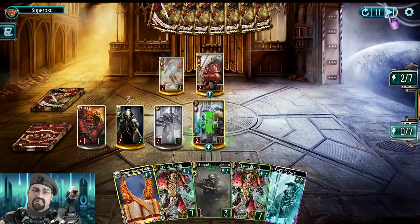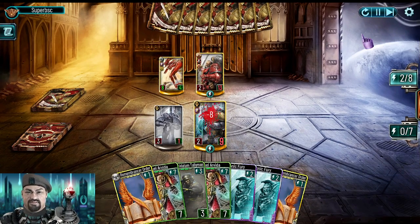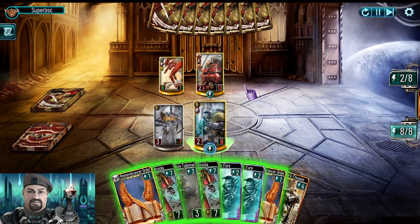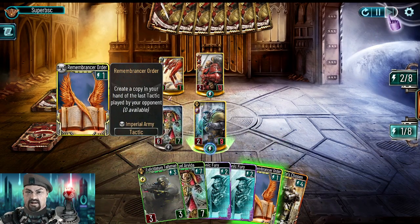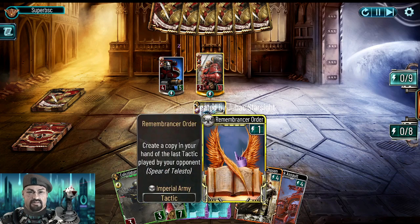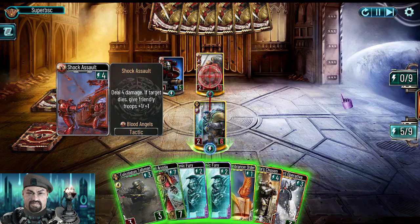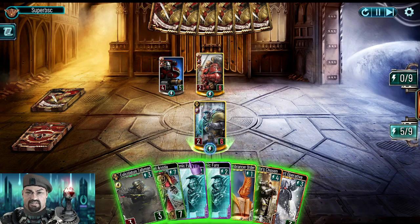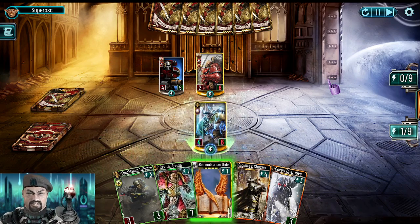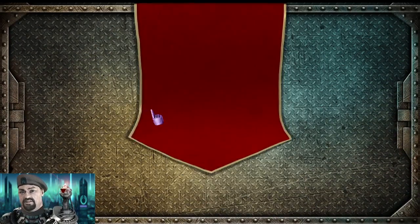Hoping that he is not Crimson Spector — Crimson Spector would really finish us. He doesn't have it. He gave me the 9. Since I didn't have my maximum damage card I couldn't do the final blow. He is down to 12. Remembrance Order is really underrated I would say. And we kill him here. Now with Psionic Fury we will engage for 6 damage. Two Fires will give already 6 damage in combination with one other card — this is a really nice combo.